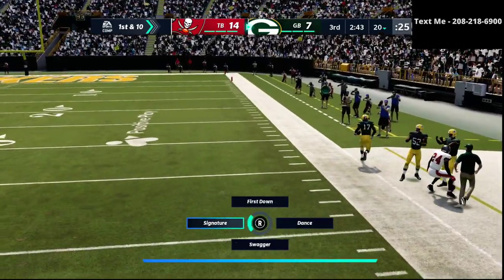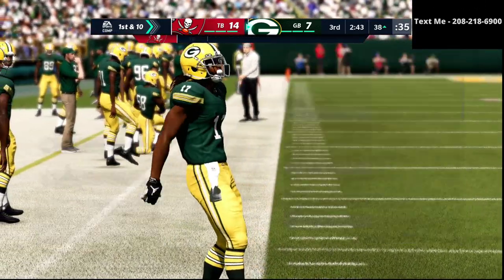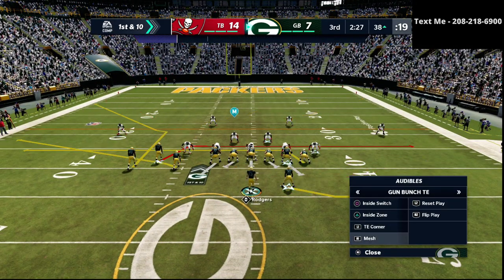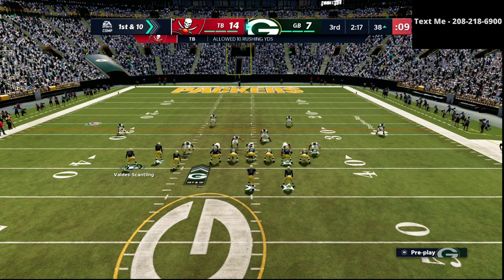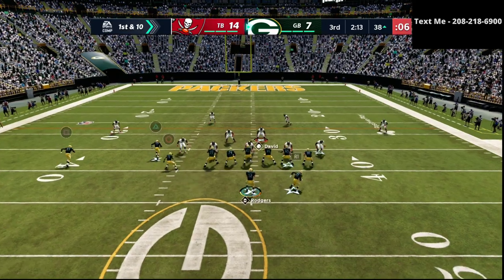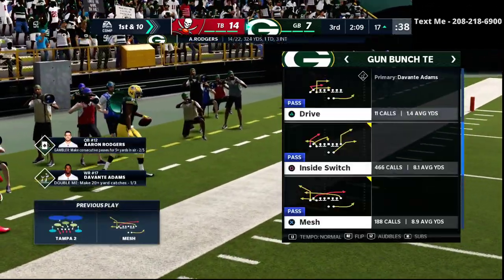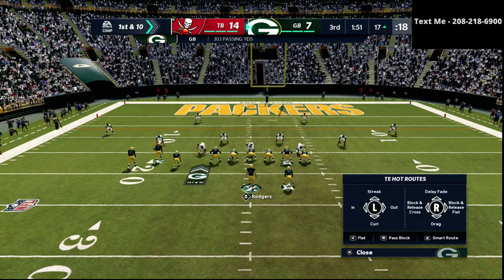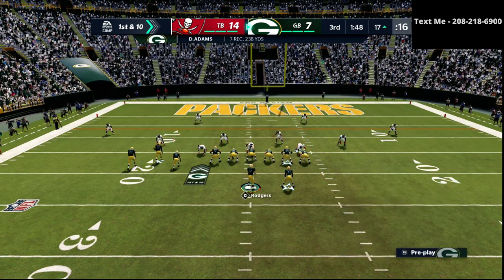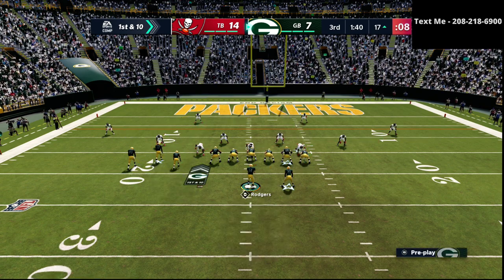Nice dot right there on the crosser. And if you noticed on that last play, he actually moved his best pass rusher Barrett to linebacker — you can see on the right side there. So I'm going to move my best pass blocker over there. Nice little easy dot on the mesh play — that's going to put us in first and 10 inside the 20. Right here, this is where you want to go to your crosser. Because of where we're at on the field, we're in a tricky position, so we're going to use the motion over.